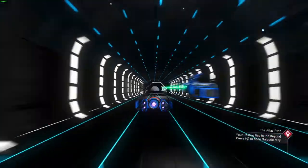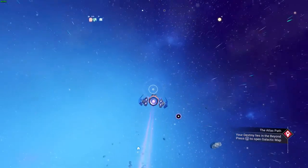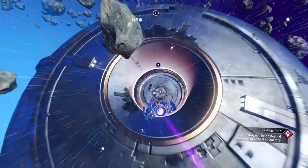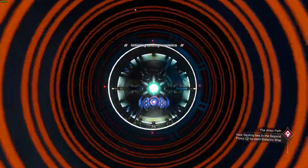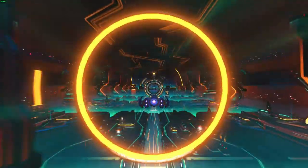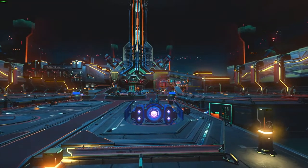As soon as you get through the portal, get in your ship, fly straight up to space, and then call in the Anomaly. Fly into the Anomaly. Now, the Anomaly — the multi-tool cabinet on the Anomaly, in every single system, is fixed to a C-Class cabinet.